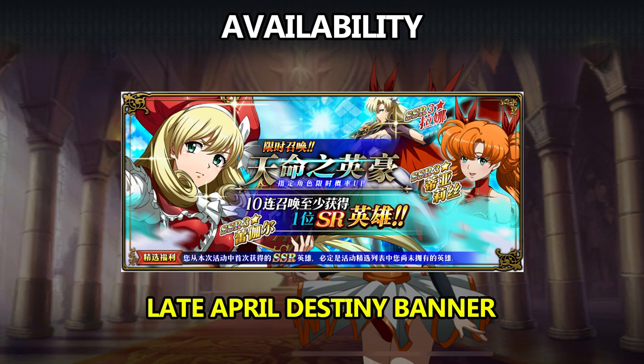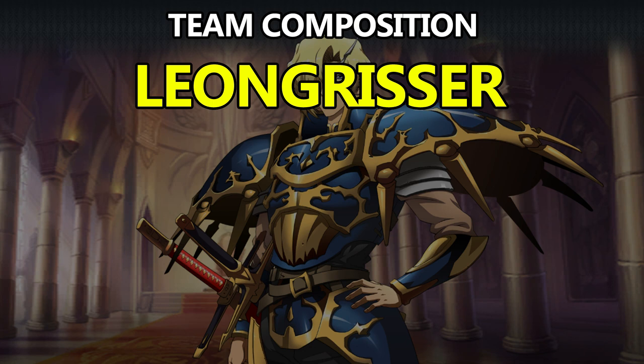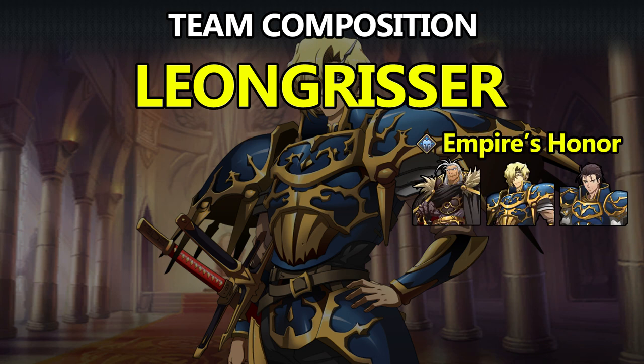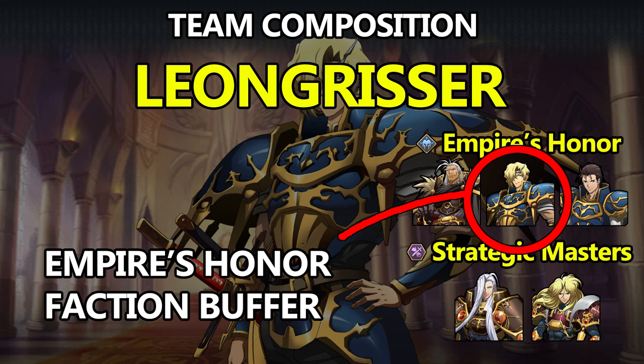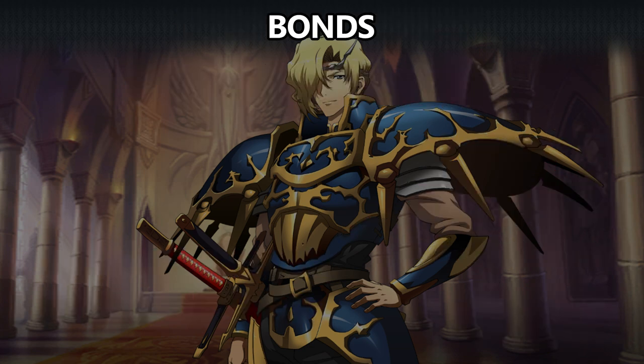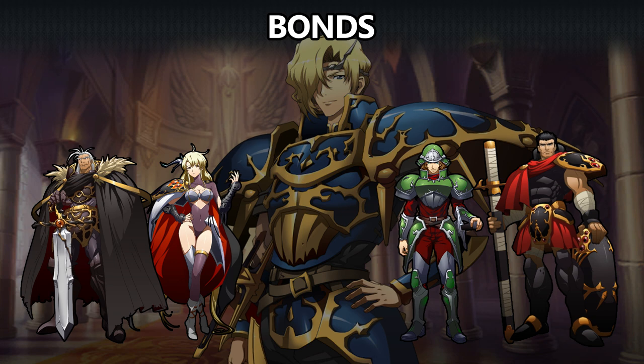Moving on to the Indomitable Tryst banner, we have Leon, who's an exceptionally dominant PvE cavalry unit. If you have or can get Altemuller, his faction buff gives Leon unparalleled mobility. This led to the half-joking term 'Leon Grisser' to describe Leon's dominance in pretty much every PvE activity. He's a member of Empire's Honor, buffed by Bernhardt, Leon, and Lance — so Leon does bring his own faction buff. He's also a member of Strategic Masters, buffed by Altemuller and Lanford. He unlocks defensive bonds for Bernhardt and Lana, and attack bonds for Laird and Roga. For his own bonds, he needs Laird and the SSR character Elwyn.